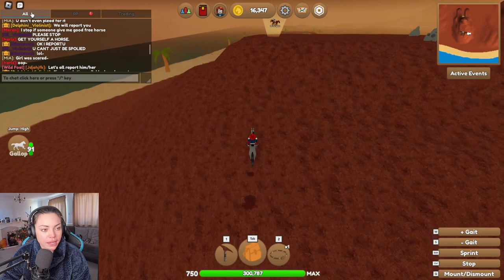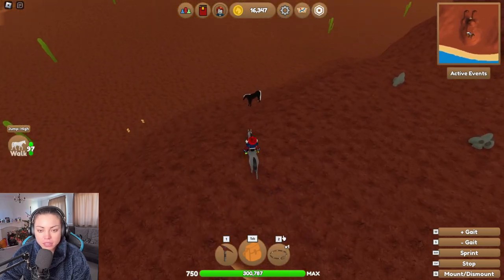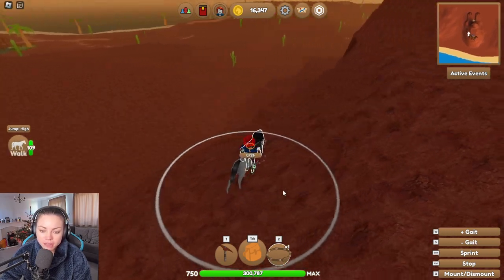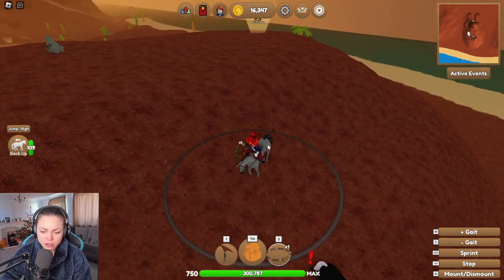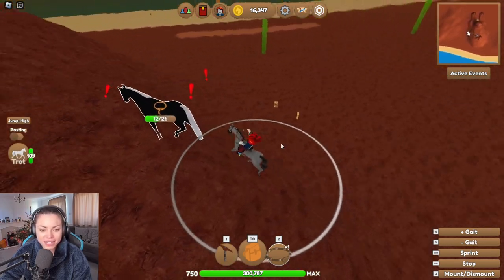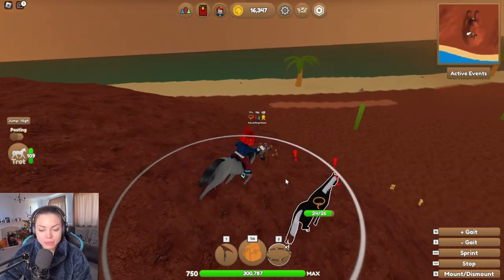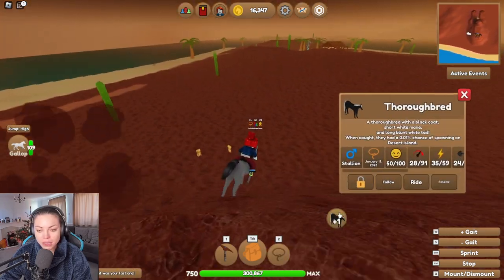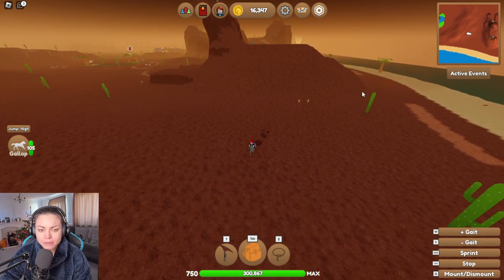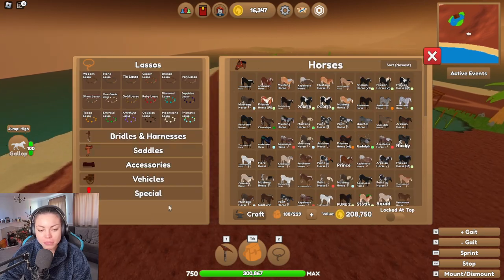Oh, you're a random thoroughbred! I think that's a thoroughbred, guys — a black thoroughbred. I'll try to catch it. We don't really need any more thoroughbreds, but you do get a bit of money. I'm going to my lucky corner, but it looks like there's just an Appaloosa there. We'll head over to a different island — my throat is so bad today.